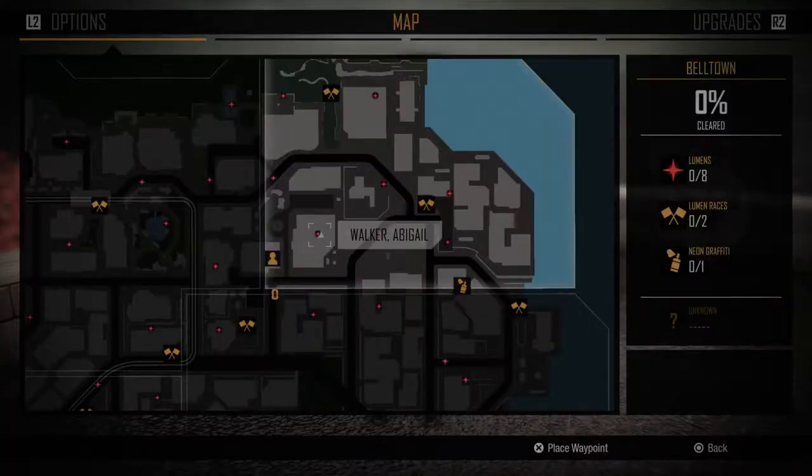What's going on guys, back at it again with another inFamous First Light video. We basically just did a bunch of entry missions and some tutorial stuff in the first video, along with maybe one or two actual missions. I gotta say this game is pretty decent so far. I do prefer Second Son over First Light, but the game's not over yet. Drop a like on the video and subscribe to the channel if you're not already subscribed.